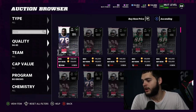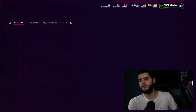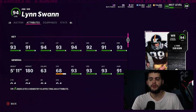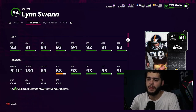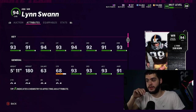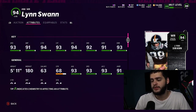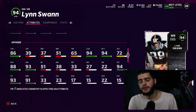Let's start with one of the new ones. We have Lynn Swann — wide receiver for the Steelers, route running archetype. He has 93 speed off the rip, which is good, 91 jumping, 94 catching, 93 catching in traffic, 94 spec medium, and 93 deep route running. So he's going to be an all-threshold route runner, all-threshold catcher, and he's going to be fast. He also has 94 change of direction, which is really good.